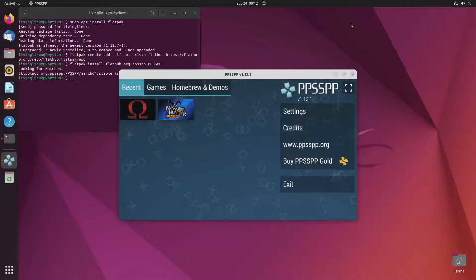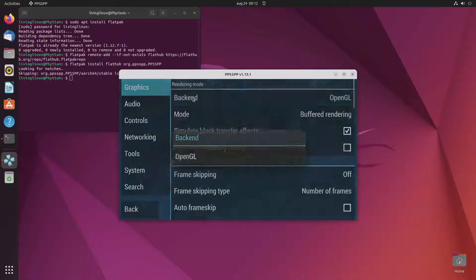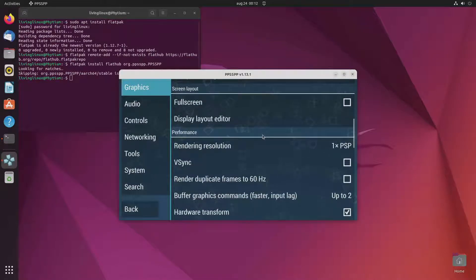We're going to do a quick test with Monster Hunter Freedom and God of War. I already did some testing and the strange thing is that I can only choose OpenGL. I was expecting to also be able to choose Vulkan, and since I had some good results with Ether SX2 where I was able to play Final Fantasy X with three times upscaling, I was assuming that PlayStation Portable emulation would be no problem at all. But it seems that when you install from FlatHub — at least for my Phytium — the performance is nowhere near what I expected.